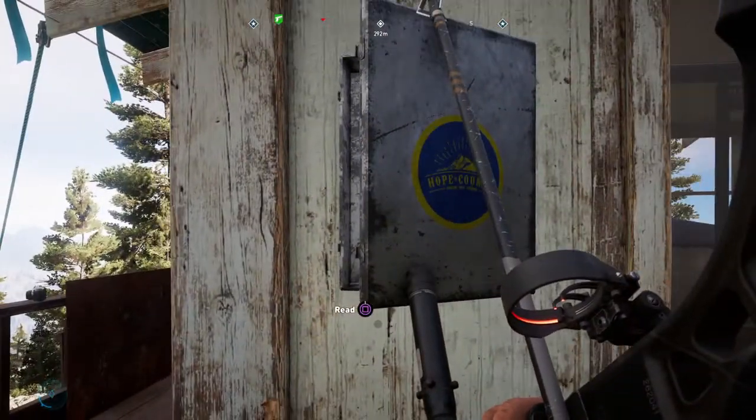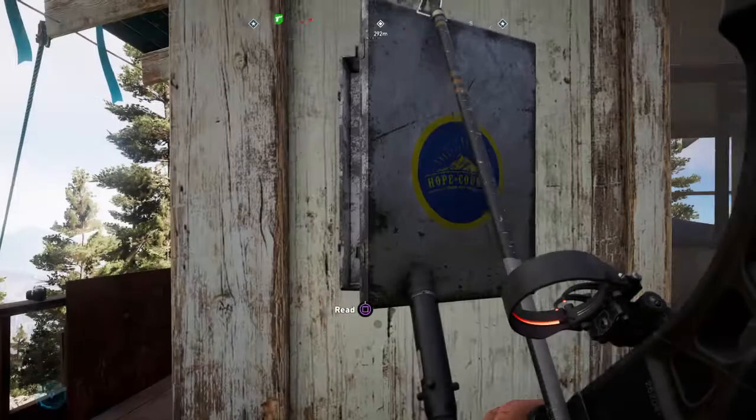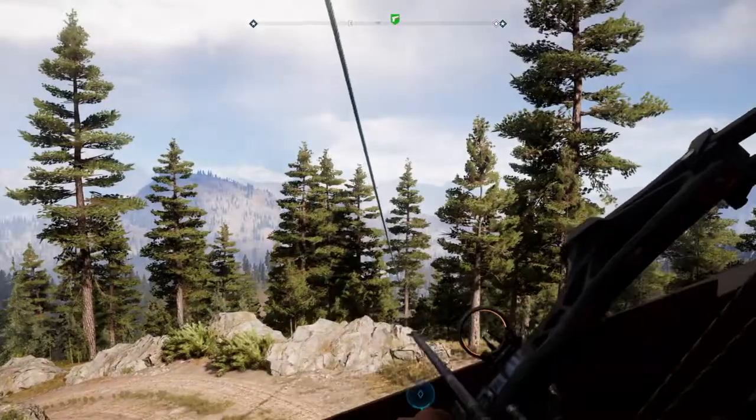So here we go. First of all, when you first come to the tower there will be a couple of enemies — you'll need to get rid of them. There's a note, and basically you've got to follow the zip lines down to get to the stash.